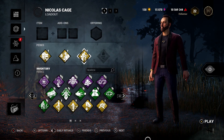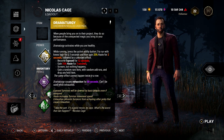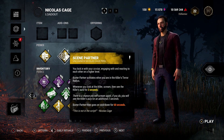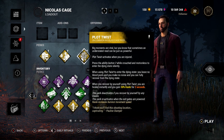You are going to need to get Nicolas Cage to a minimum of level 10 to open up three free perk slots before doing this. The perks you want to run — and only run — are Dramaturgy, Scene Partner, and Plot Twist. Make sure you leave the fourth slot empty if you have it available, and you can do whatever you want for items, add-ons, or offerings.